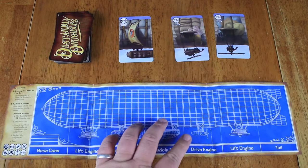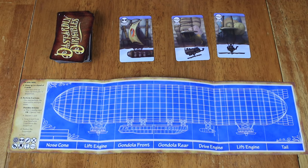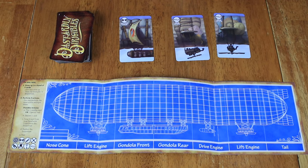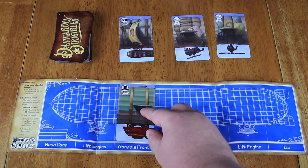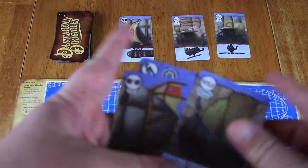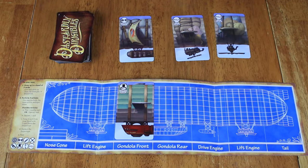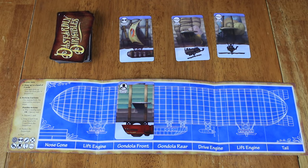The Emporium is equal to the number of players, so let's pretend we're playing a three-player game. This also acts like a player aid. Along the far left side, it tells you what you can do on your turn. Start by drawing up to a hand of five cards. Then you can do three actions. The first action is you can play a card to your airship — for example, put your gondola front where it says gondola front. You can also discard a card. If you have a duplicate, like a second gondola front, you can discard it so when you refresh your hand you can get some new stuff.